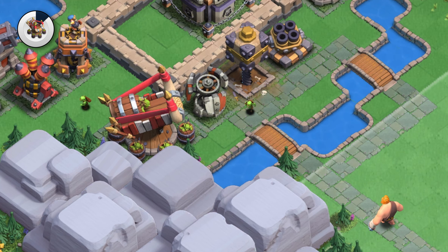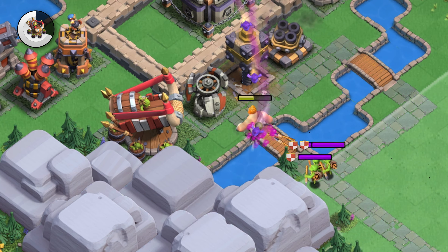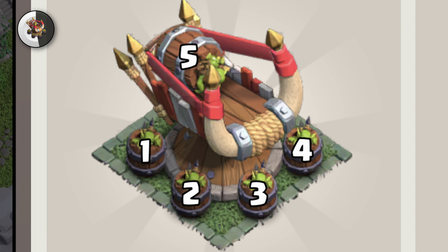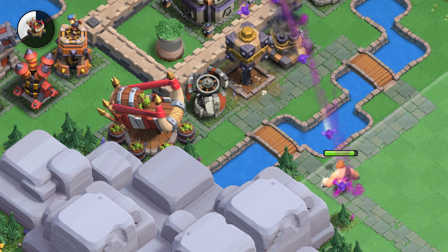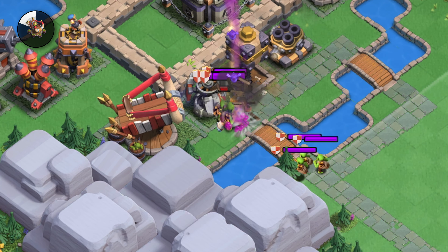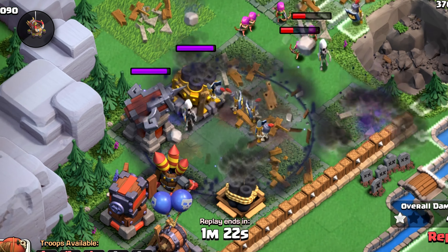The new defense that comes with the district is the goblin thrower. It basically throws a barrel with three spear goblins, does damage on impact, and then the goblins pop out and attack enemies. It has a max of five barrels it can shoot over the course of all the attacks on that district. The interesting thing is that the goblins don't disappear after each attack — they stick around to fight off whoever attacks that district next, but they will reset after the entire clan capital has been destroyed. If you're familiar with the graveyard spell, it's a similar mechanic but defensive instead of offensive.